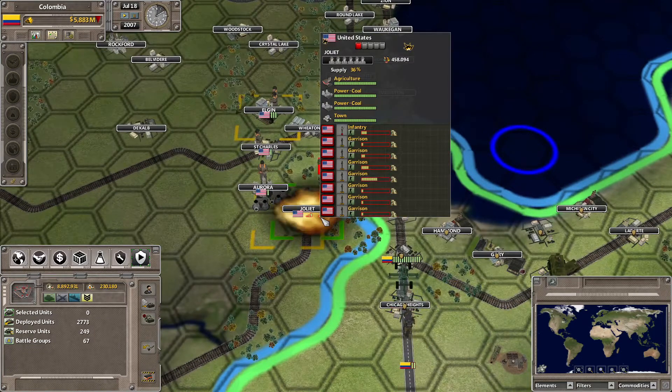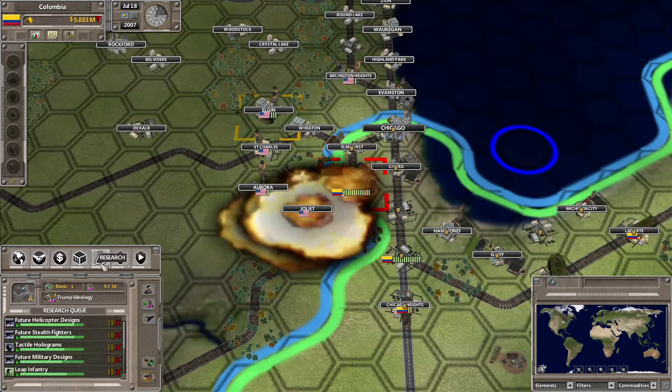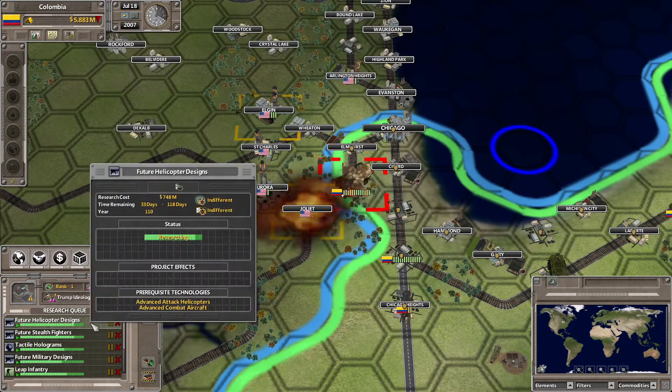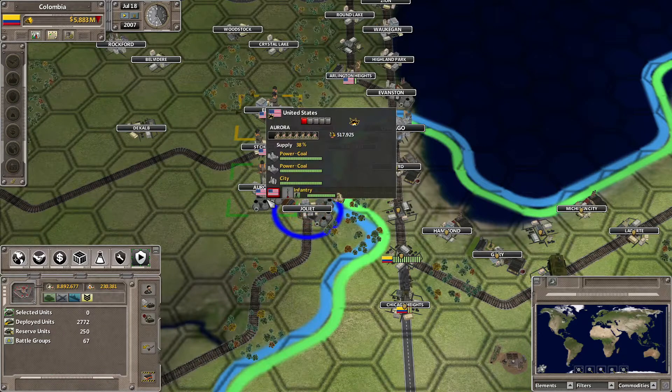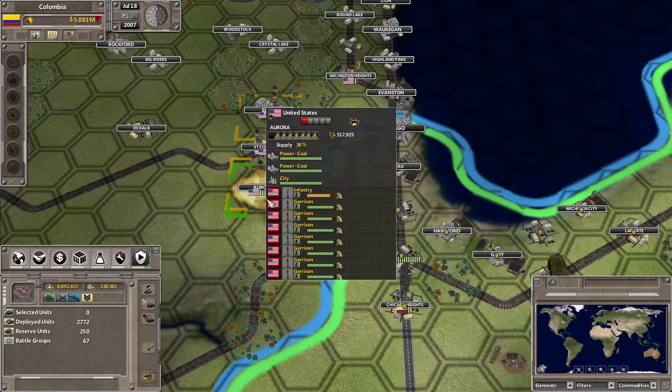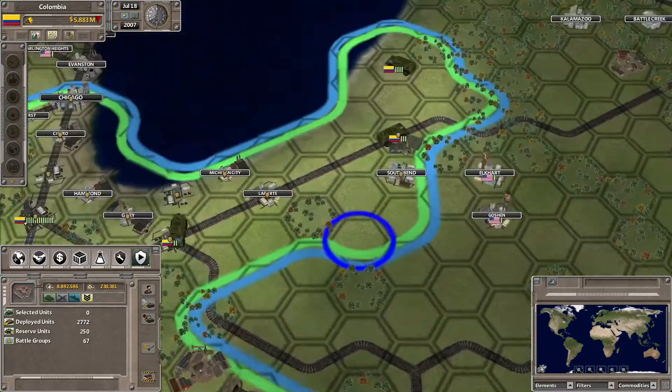There are seven garrisons plus one infantry — these are now starting to fall. The next tech we'll get is future helicopter designs and that's over 100 days away, so not anytime soon. Aurora is seven garrisons plus infantry, but now that we are in the city ourselves we shouldn't be taking quite as much damage, so I think we'll be fine on that front.